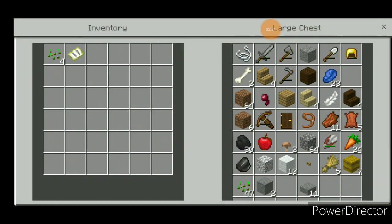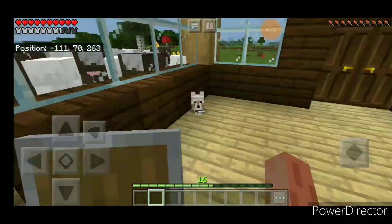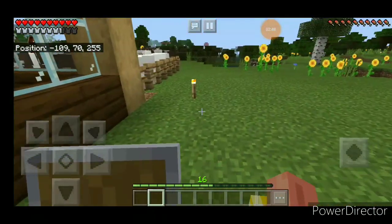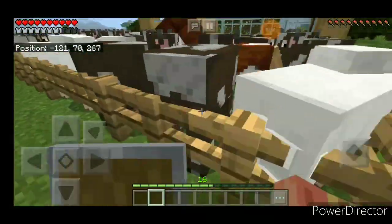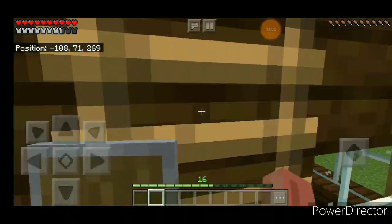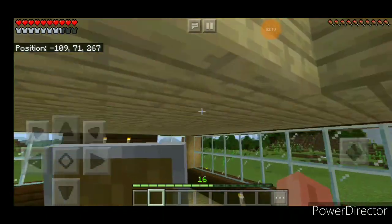I did some mining too, but right now I feel like we've progressed quite a bit. We have our own farm — our wheat farm is doing nice, we have a carrot farm, and our sheep and cow farm is really doing its job. I can see it's kind of full. I might separate them because both are for different purposes — I might make a small barn area.